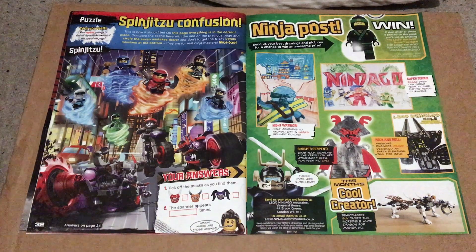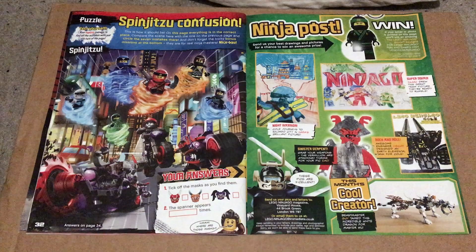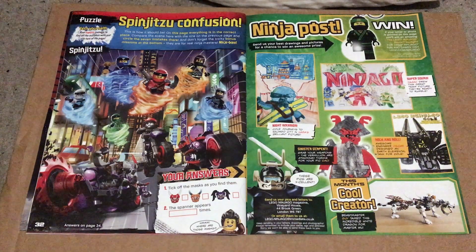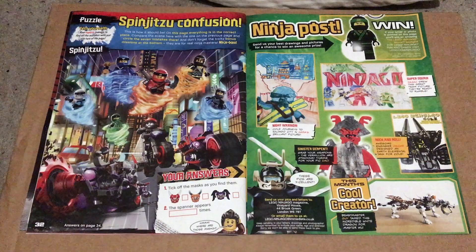On page 33 we have one of my favourite parts of the magazine, Ninja Post, where you can send your best Ninjago drawings and pictures for a chance to win a prize. The prize for this issue is the Lego Ninjago Movie Lloyd Keylight.